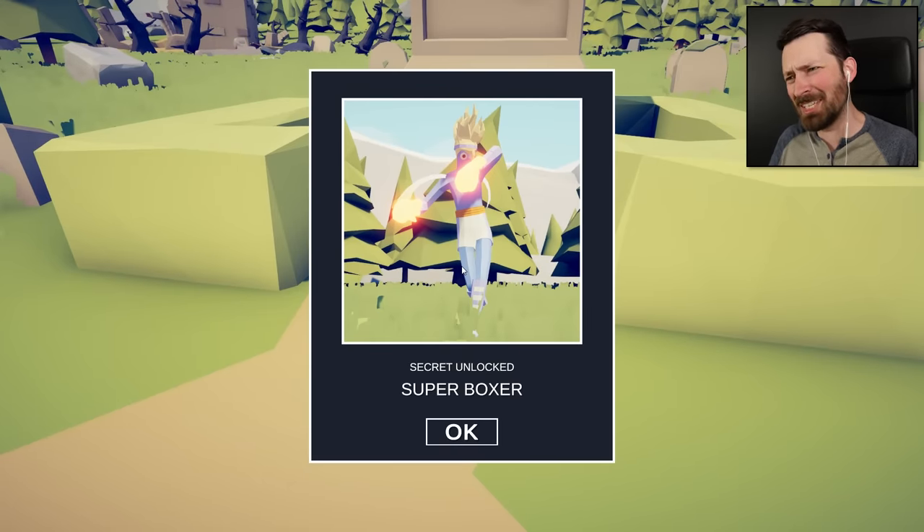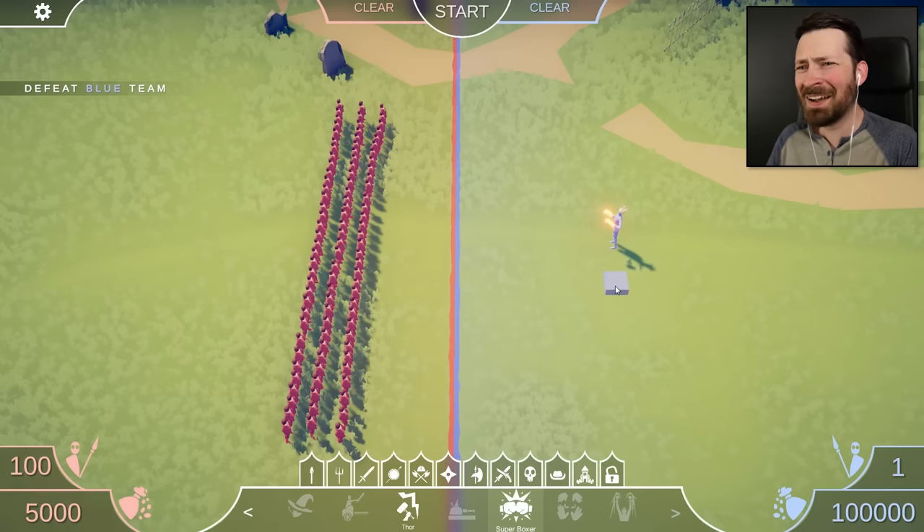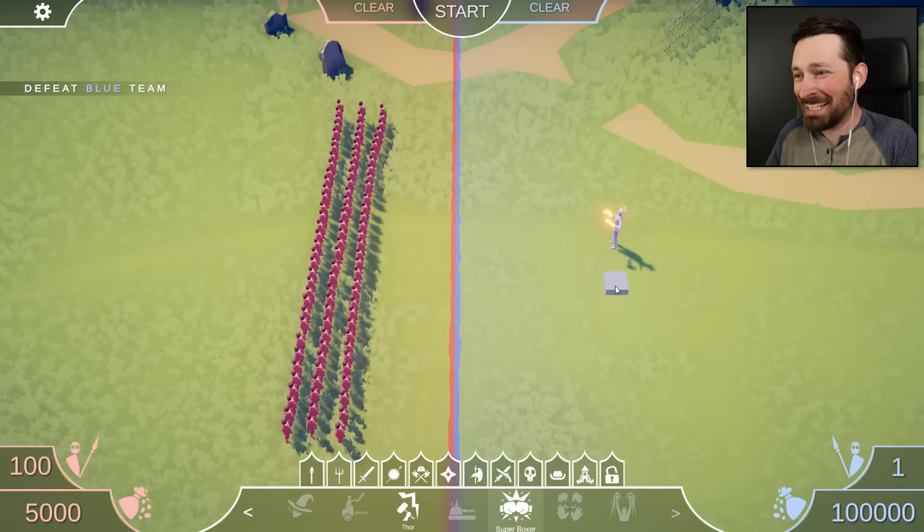The super boxer is here, and he looks a little like Goku in short shorts. How does this thing cost $100,000? We've never seen a unit cost that much outside of mods. It's a really good thing that hobbits reproduce like bunnies, otherwise I'd never be able to make this fight interesting. This is going to be the pay-per-view match of a generation.